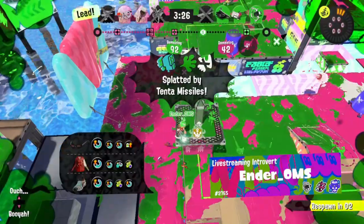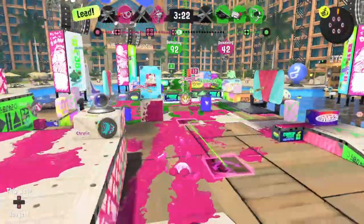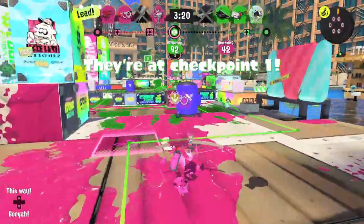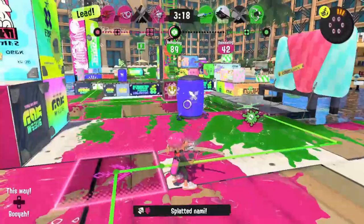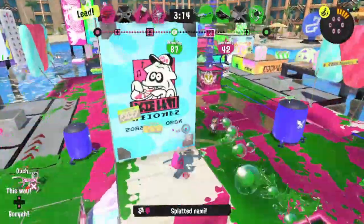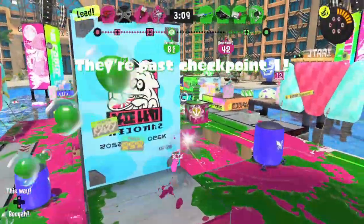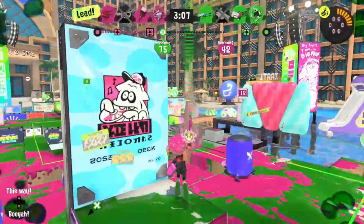Since Splatoon 3 is still a new game at this point, all of the weapons currently only have one kit, and the kit that the Tri-Stringer got stuck with is Toxic Mist and Killer Whale 5.1. While it's not the definitive best kit this weapon could have gotten, I still think it's up there as one of the best, but maybe you don't quite understand how to use it yet, so today I'm going to be explaining how you can use the Tri-Stringer's kit to its full potential.